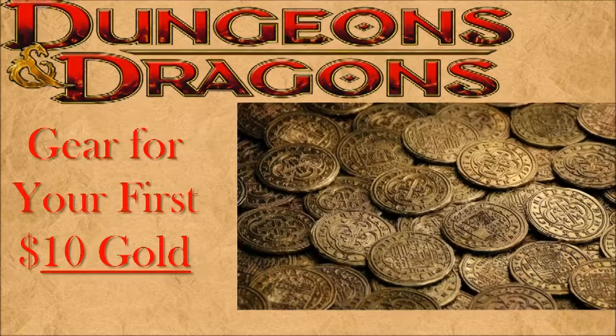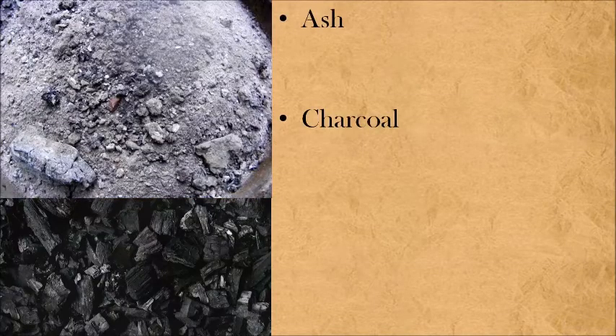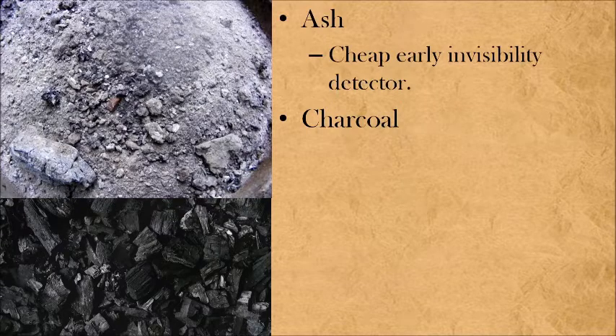Let's get into it. And by starting cheap, I mean cheap — your first two items we're not even going to buy. When that first campfire goes out, I recommend you hit the fire pit and pick up ash and charcoal. Ash is a cheap early invisibility detector. You think you've got something invisible watching your every step? Get a handful of ash, throw it in the way, get a little bag, and keep some for down the road.